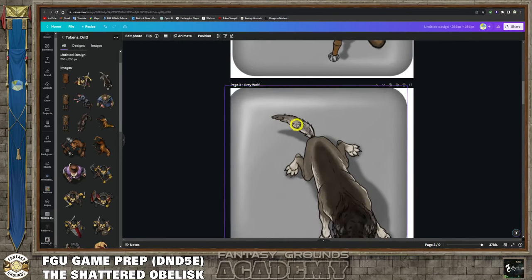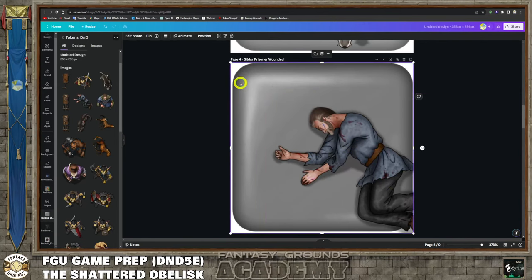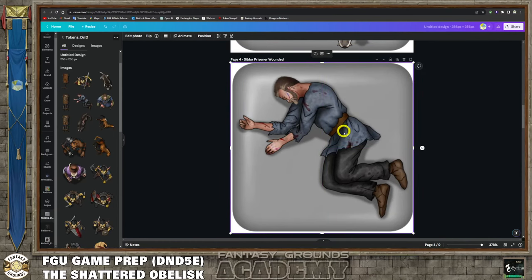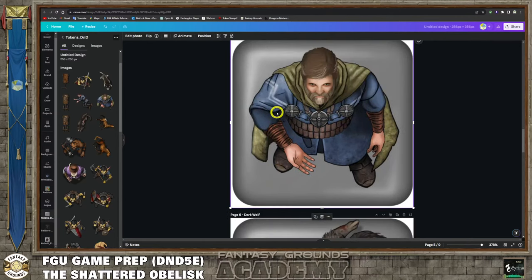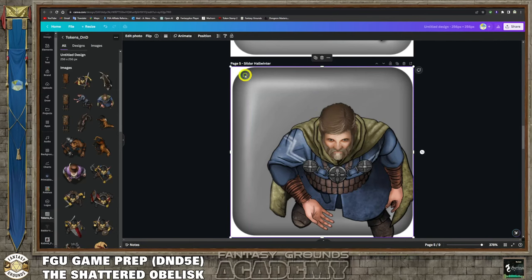These are tokens you're going to get with that set from the DMs Guild. I purchased it about a week ago and was really excited. I decided I'm going to use all this stuff for my adventure, and then I decided to charge for it because I'm paying for all the stuff to do it. That's what kind of made me do it – the amount of investment in time and money.